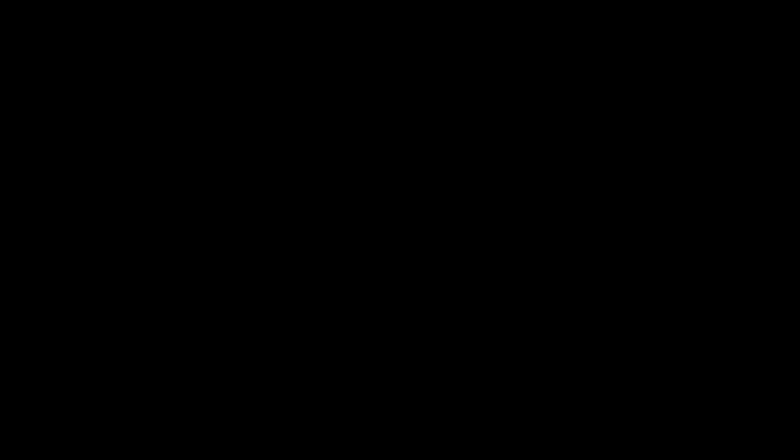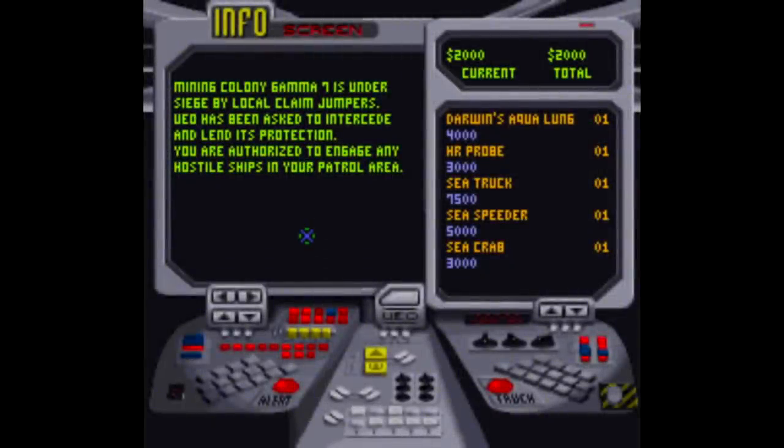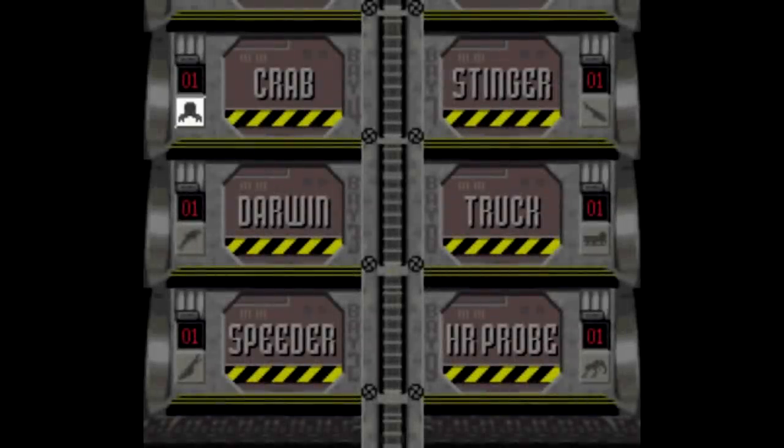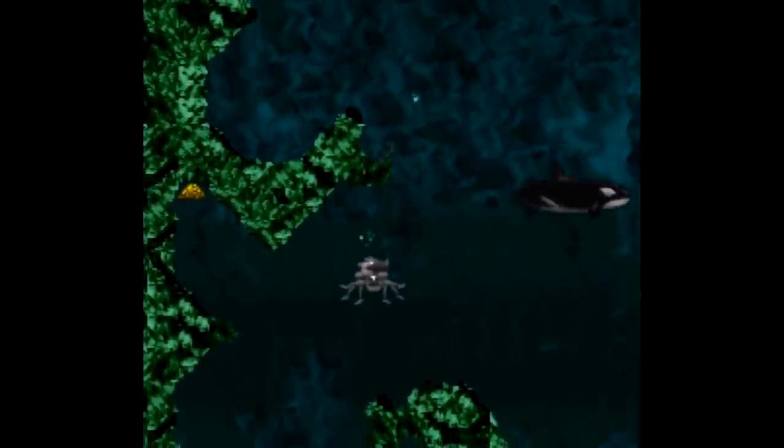You start out in an isometric angle piloting the huge ship around, and you get a message. Press Select, go to the info tab, and it'll say hey, use the crab to grab this stuff over here. Go back to the menu, go to the bay, and select the crab — and you're transported to a 2D viewpoint where you're collecting stuff while dodging enemies.